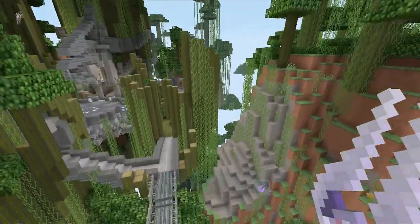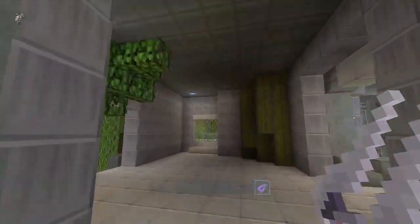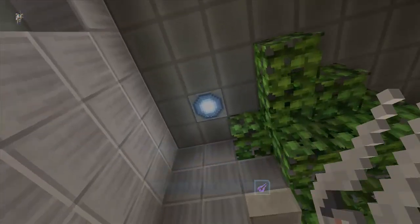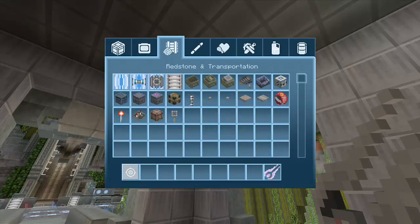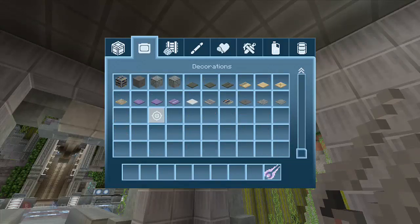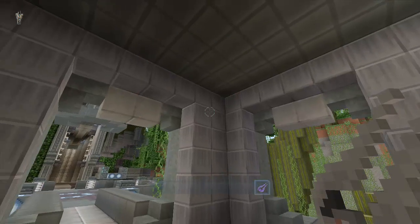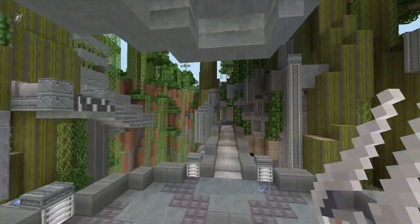They did some nice work on the structures. I wonder if these are glowstone lamps - they probably are. Those look really nice. Let's go in here - redstone lamps are here. What are the ones with the circles on it? Because they seem to give off light. Ah, glowstone. That's not bad - it's pretty cool. I'm kind of liking this so far.